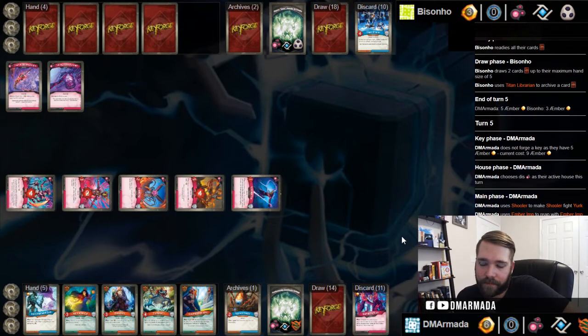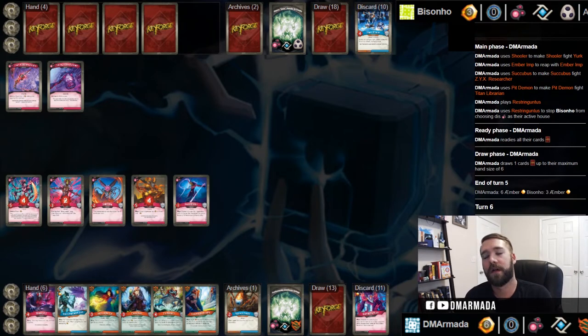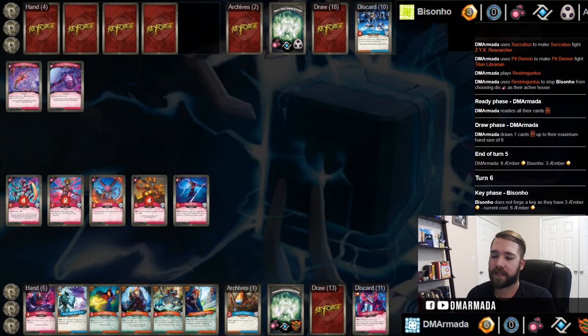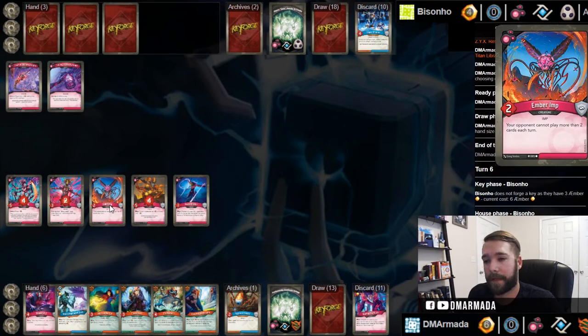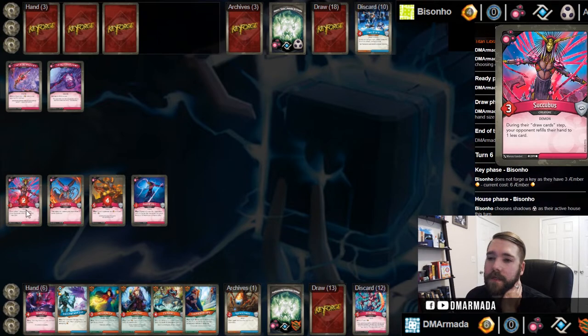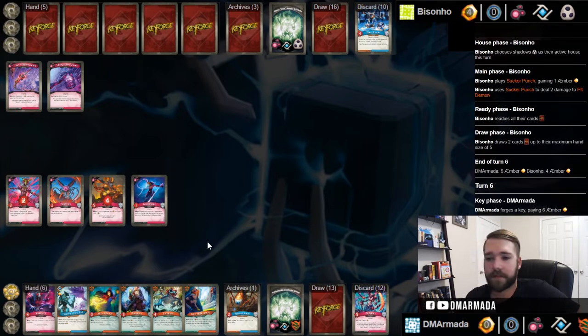He just played Dis, he's got four cards in hand. Let's say he cannot name Dis - that guarantees a key unless he plays Shadows and steals. Should have named Shadows instead because there are several that could end this - Sucker Punch, that's a pretty good one for him. He's gonna kill Restringuntus. If he kills the Ember Imp he can play more than two cards, if he kills Restringuntus he can play Dis. He kills the Ember - oh, Pit Demon - interesting. We have a key!